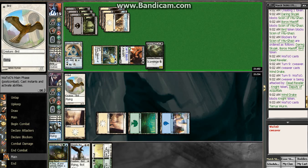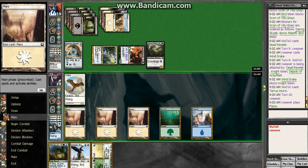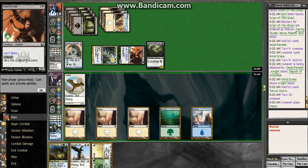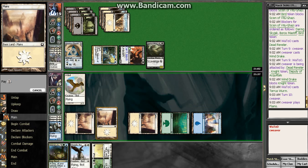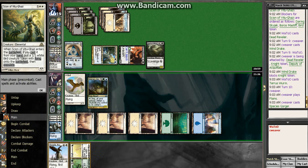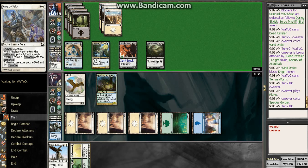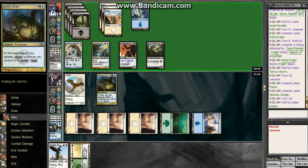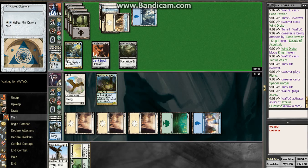Oh my god, can he stop having stuff now? There's my land — thank god. We're going to play Species Gorger as a blocker. Should have attacked the bird. Probably block Dead Reveler, leave the bird back to bounce it. Just missing my land drops here is what's killed me.